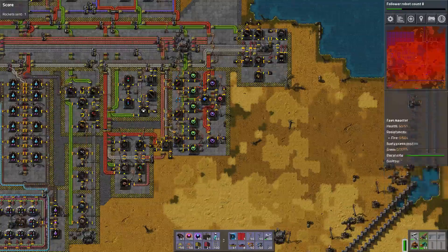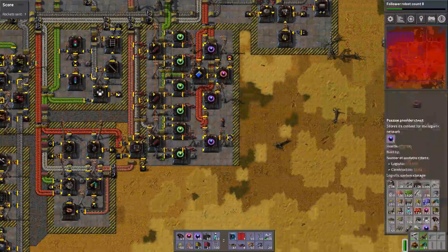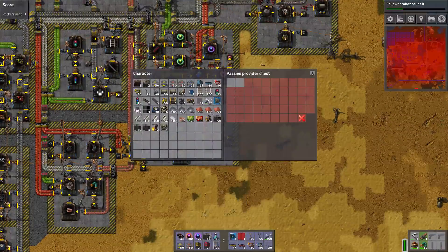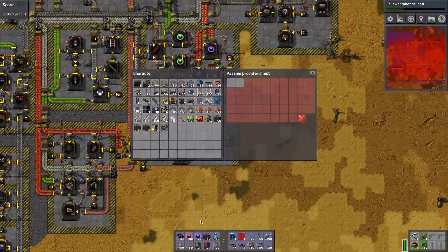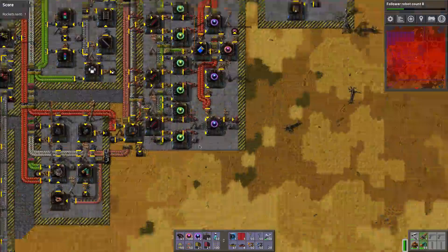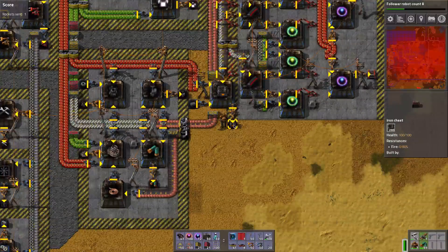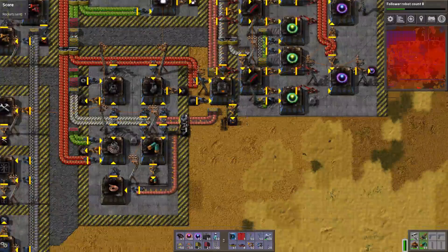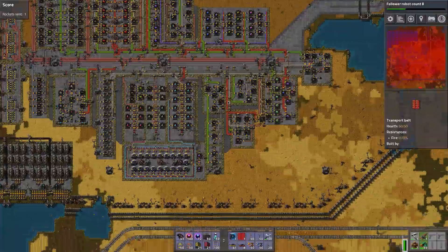I've extended this tileable cell, but only to the bit where they produce distractor capsules, because we're going to need distractor capsules so that the worms and biters don't attack all of our destroy capsules, and especially us. I squeezed in an assembly machine for furnaces, the electric ones, so we can build big smelting setups.